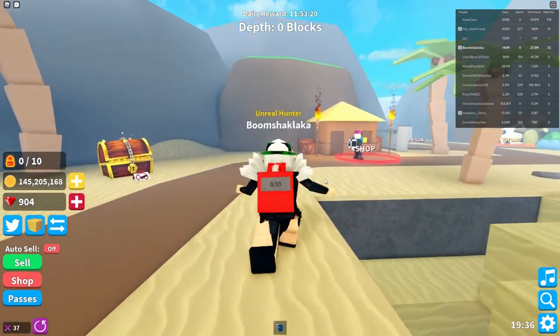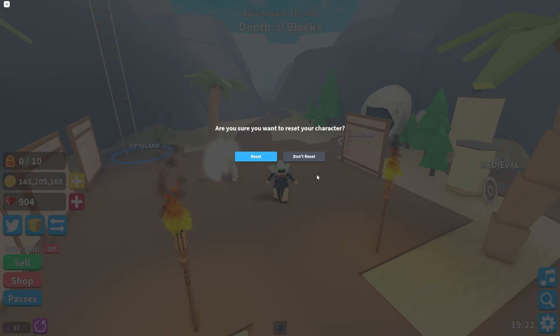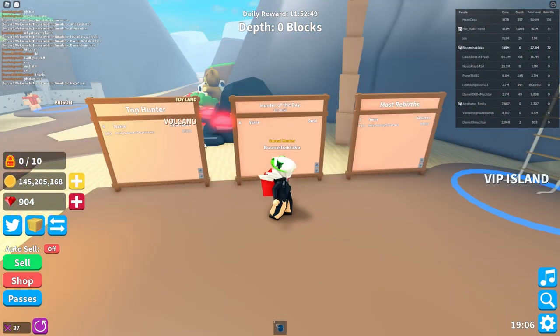Get 25 rebirths and also get a lot of money from chests. Come down to the spawn. If you don't know how to get to the spawn, you can reset your character or find this place — there's sand in this place.